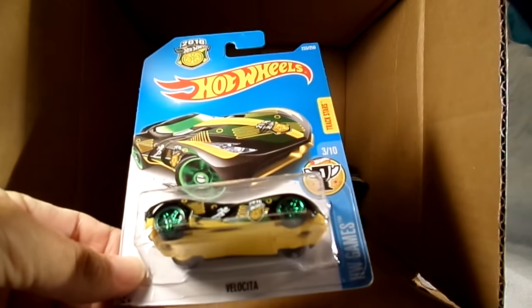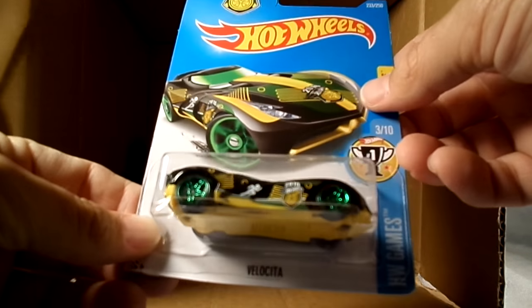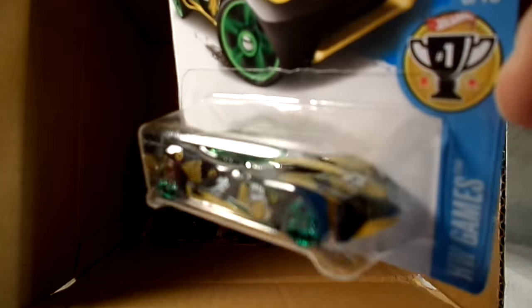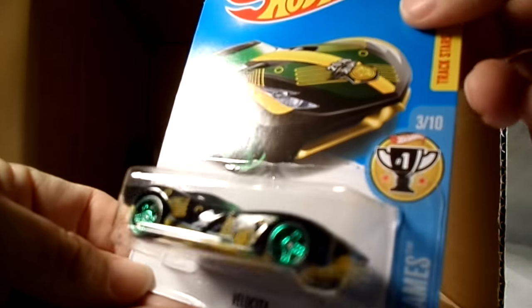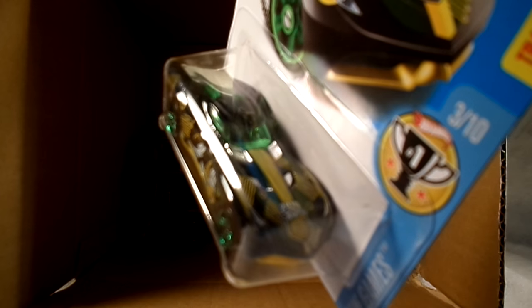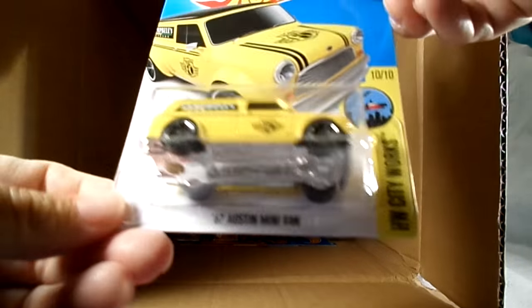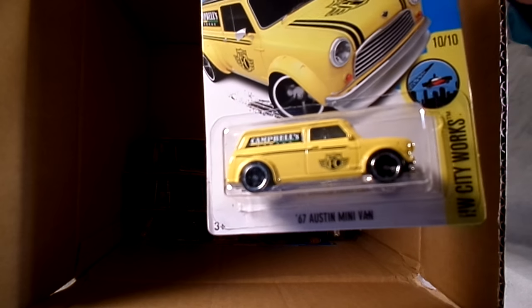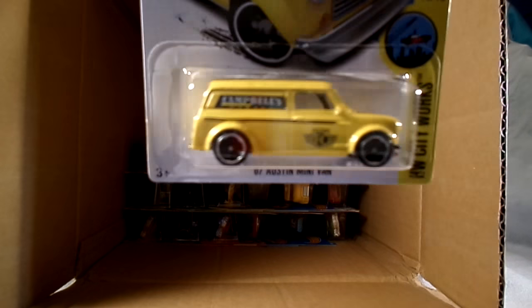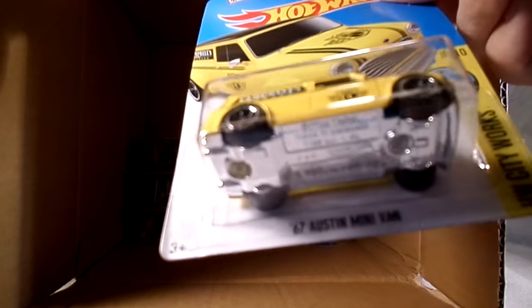Another Olympics car — this is the Velocita. I guess that would be track — looks like a runner on the side. Jamaica, not sure what the flag is on that. Nice graphics. This is a cool color scheme on the '67 Austin minivan in canary yellow with a black roof. Nice, it's a nice piece.